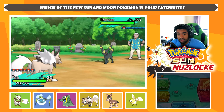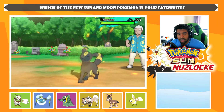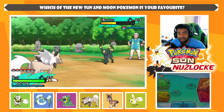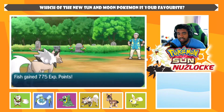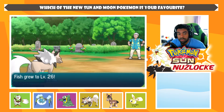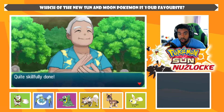An Umbreon is here. Luckily, we have Brick Break — it'll do super effective damage. Quick Attack does nothing, and Brick Break does 50% to a defensive Pokémon like Umbreon — kind of crazy. Fish should pick up the KO with the second Brick Break. Fish wants to learn Roar, but we'll forget about that. He only had one Pokémon.